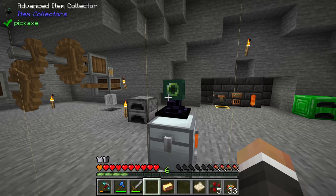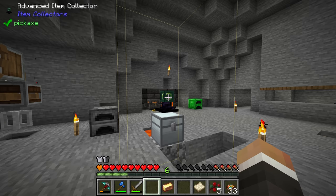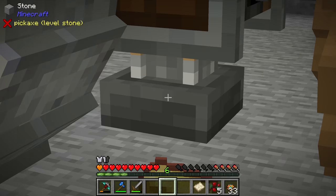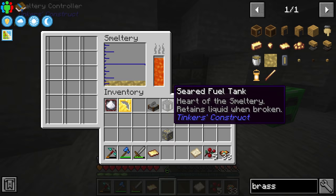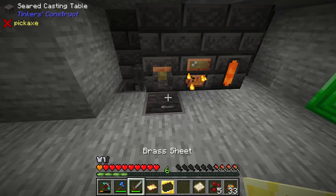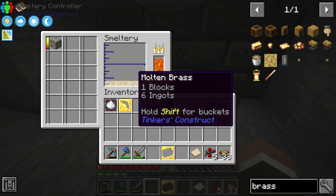Right now the item collector range is set to four-by-four-by-four, giving a nine-by-nine-by-nine area. We can bring that in on several axes — tighten the x and z range and bring down the y by one as well. That should let us press out a brass sheet with the mechanical press. Chat is correct that if we take two gold — one gold ore which doubles in the smeltery to two ingots — pull that out over a plate cast, we get a plate cast and can pull brass out directly in plate form.